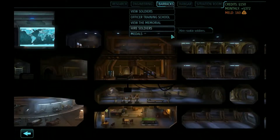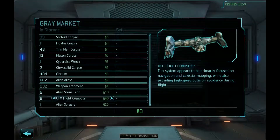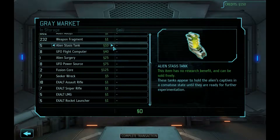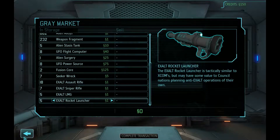Okay, back to the gray market — situation room, gray market. I have read that there are no apparent uses for the alien surgery and there won't be any council requests for it, but I don't trust those guys, so I'm not gonna sell those.